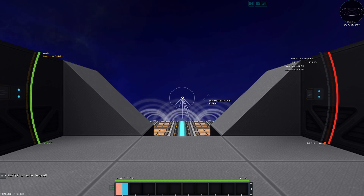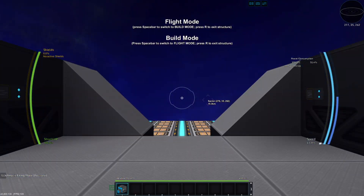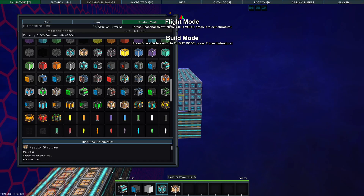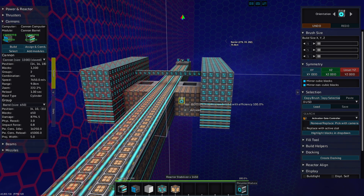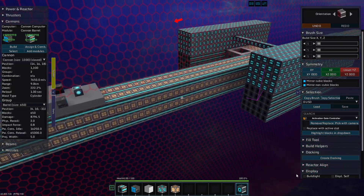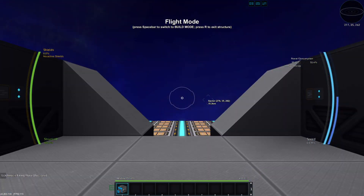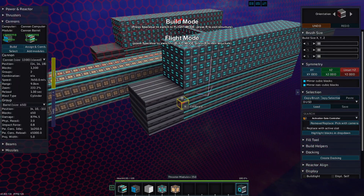We're using 200% of our reactor power, and we're also moving backwards because of the kinetic force and Newton and all that nonsense. So we're going to add a cap to that, and that cap is going to be my thruster for doing this.